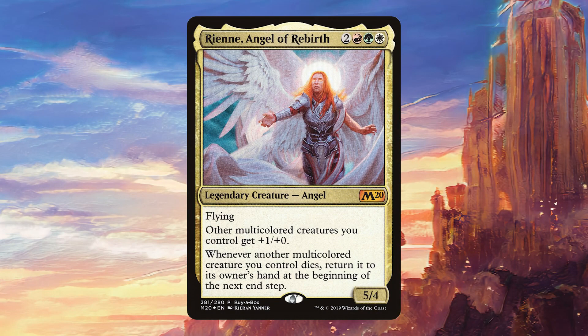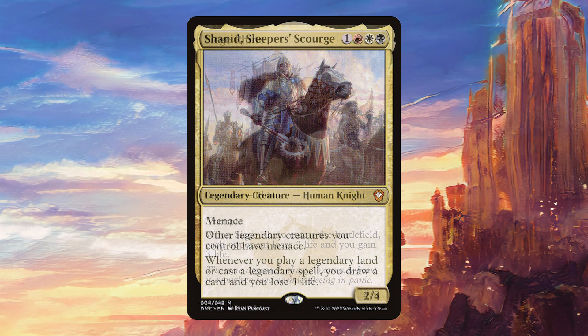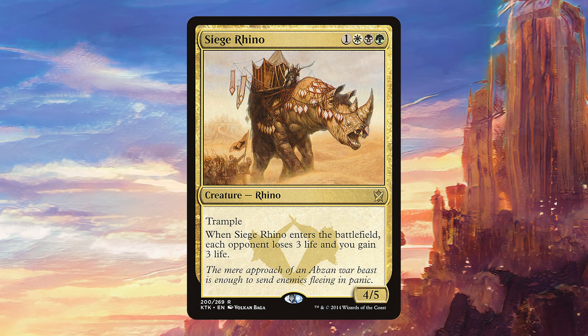Rienne, Angel of Rebirth is going to be a must-kill in this deck, because otherwise we're just going to get all of our multicolored creatures back when they die. Shannid Sleeper Scourge is actually really good here — I found that I have a lot of legendary permanents, so this is just going to draw us a ton of cards and give menace to a lot of our creatures. Seed Rhino is a card I've always loved from its time in Standard, and I have the 30th Anniversary version, which is really cool.